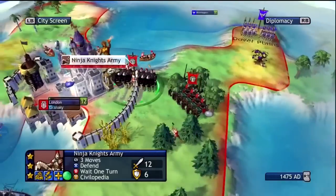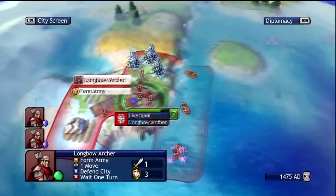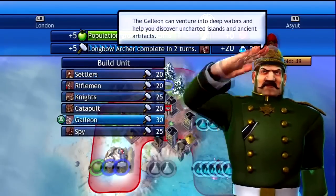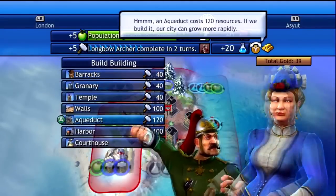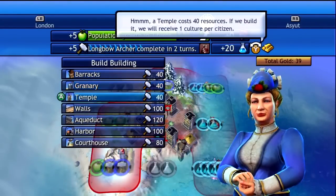We need to keep those guys away from London, especially if they're going to be on top of one of our special tiles. We need it so the city keeps growing, and we can't allow them to use our tiles. It looks like every city right now has an army of longbows, but now we have access to riflemen, so that's something we need to address very soon.